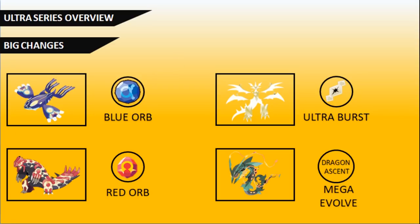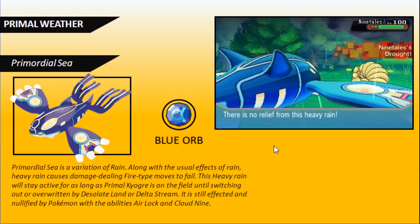Let's briefly touch on the primal weathers. Primal Kyogre has access to Primordial Sea — its new ability when it Primal Reverts, replacing Drizzle. Primordial Sea is not on a timer: it doesn't last five turns and fade. Instead, it stays active as long as Kyogre is on the field, until another primal weather overwrites it or until Kyogre switches out or faints. Cloud Nine and Air Lock can nullify its effects while those Pokémon are active.